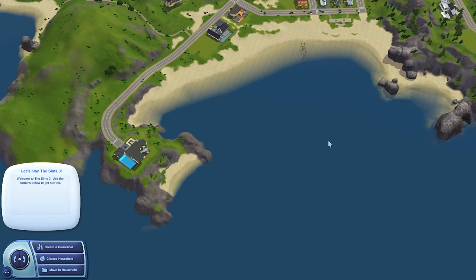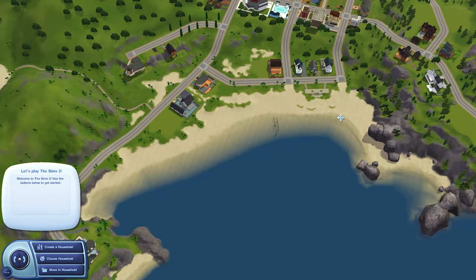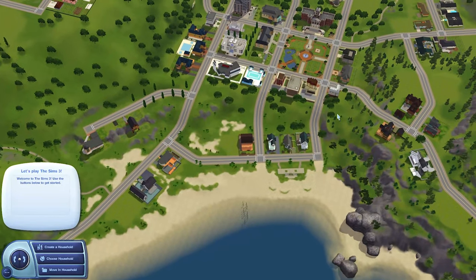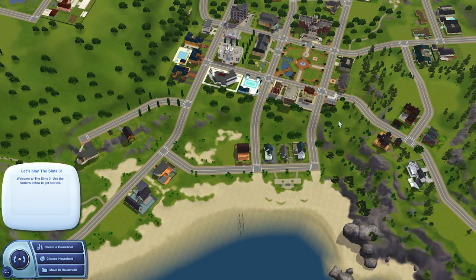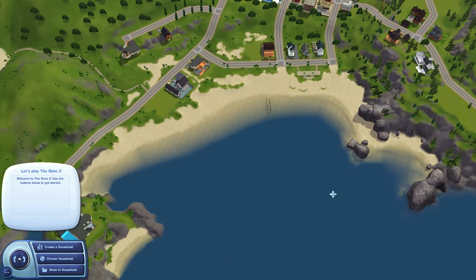Hello everyone! Welcome to this Sims 3 Building Basics video. Today I'm going to show you how to add a houseboat to any world in The Sims 3. Houseboats came with The Sims 3 Island Paradise, so they normally are only found in Isla Paradiso and you're going to need Island Paradise in order to do this.